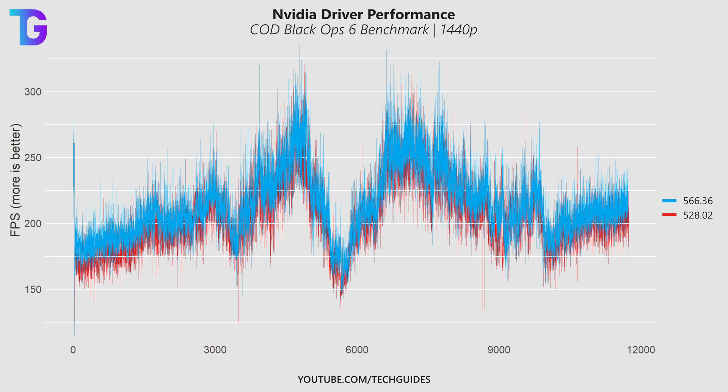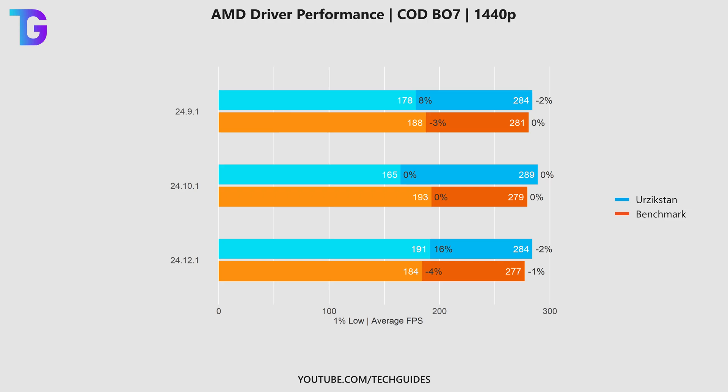This figure very nicely summarizes that older drivers do not lead to better performance than new ones. Moving on to the results for the different AMD drivers — here we only have three drivers that I compared: the one from September, which is 24.9.1, so basically the numbers represent the year, the month, and the number of drivers in that month — a very handy naming convention. I honestly don't know why NVIDIA has such a weird numbering scheme.